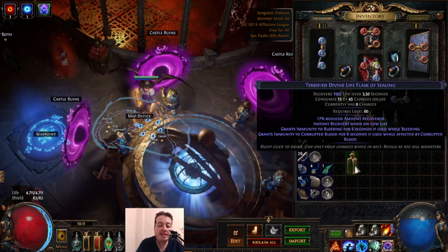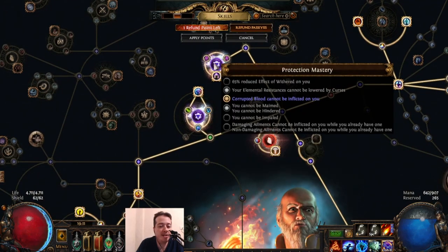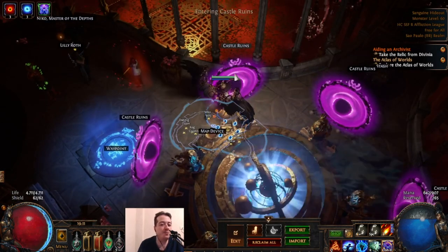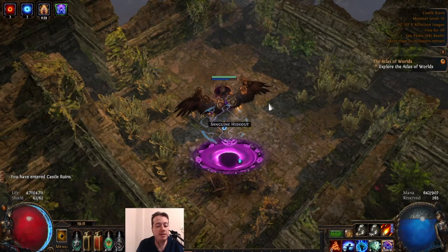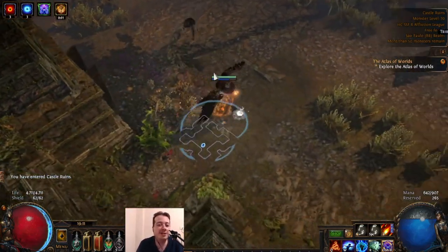This flask also removes corrupted blood, and I already have immunity to corrupted blood — I cannot be maimed, I cannot be hindered, and I cannot be affected by corrupted blood. So I really don't need that flask. Anyway, my gameplay on ruthless hardcore is very cautious, always trying to read the modifiers on mobs.